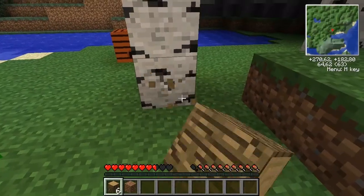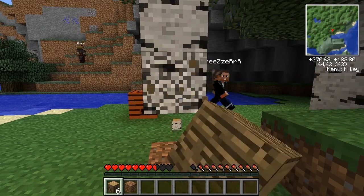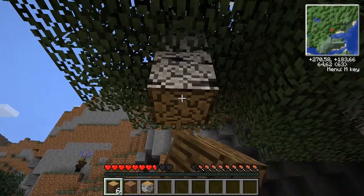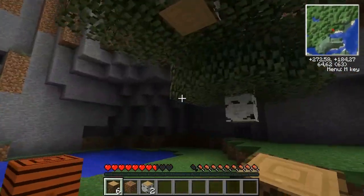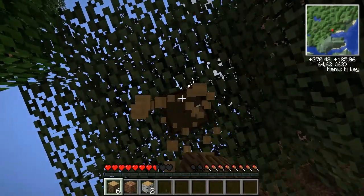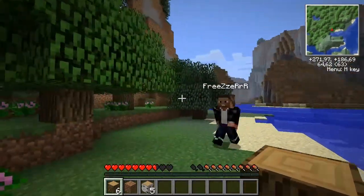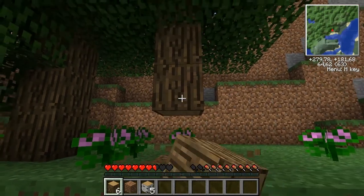Just like normal Minecraft, you start your world by making a house and getting resources. I have just one question — I'm at the side of the mountain and I see something that looks like lapis lazuli. What is that? That's not lapis lazuli, that is apatite. Apatite is a Forestry ore, and if you mine it you'll get apatite. You can mine it with a stone pickaxe.